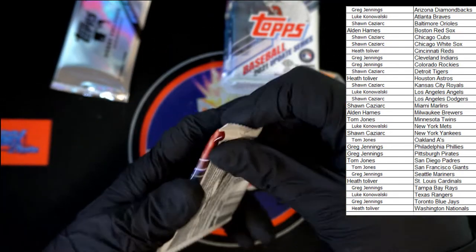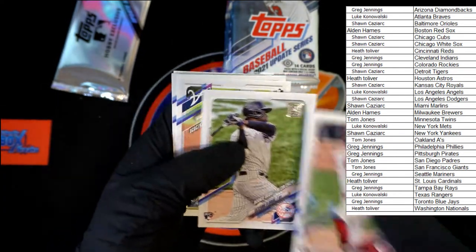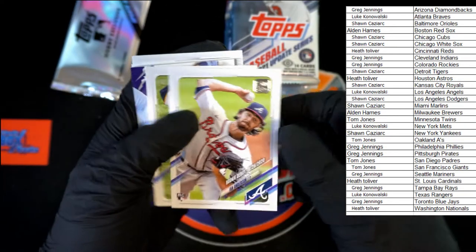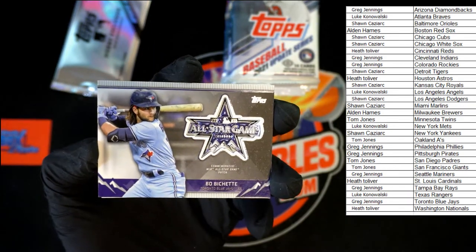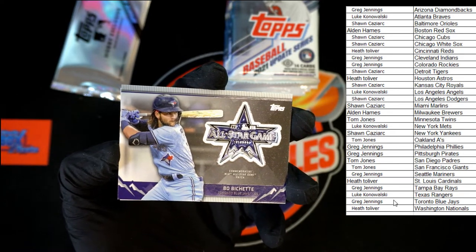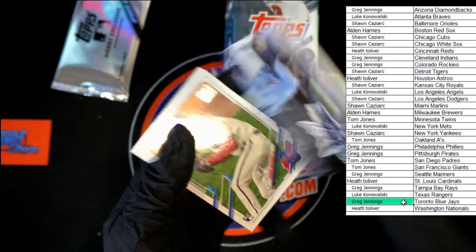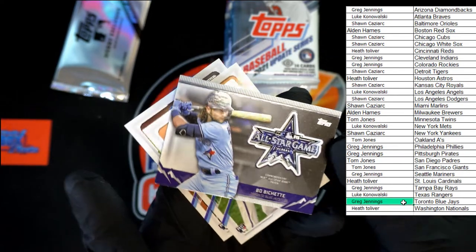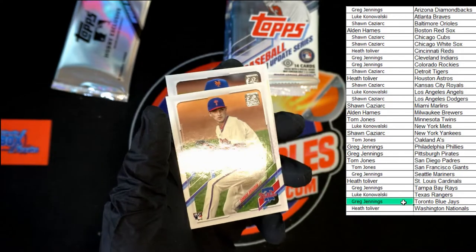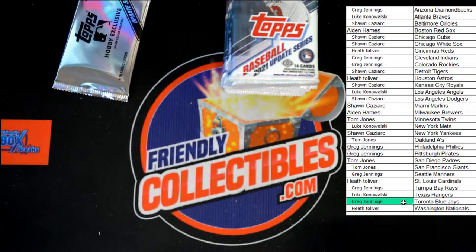Jonathan India rookie, Floriel rookie, Ian Anderson rookie, Trevor Cahill — and an All-Star commemorative patch going to the Blue Jays, going to Greg J. Let's check and see if it's numbered at all — I do not see a number anywhere on there. No autos yet. Rondon and Colome. Next pack.